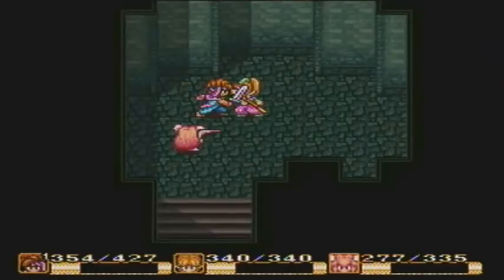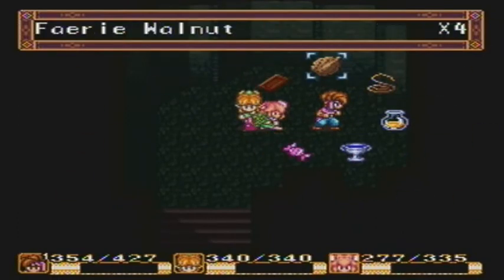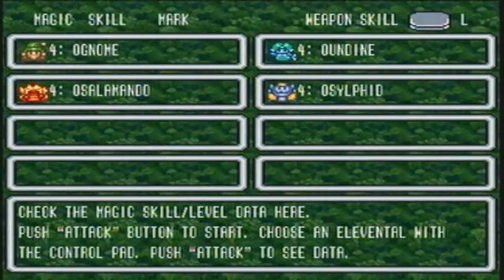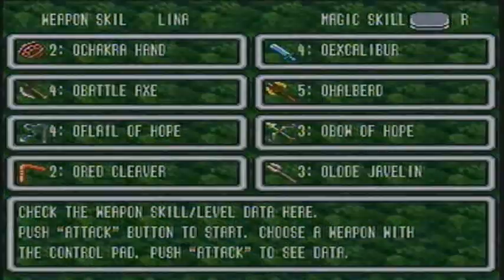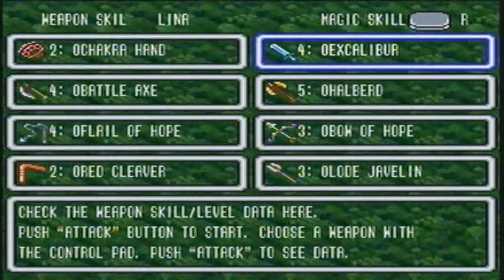I level grinded a bit off-screen. As you can see, my sword is max level now. I maxed out on Fairy Walnuts for grinding, and I managed to get everyone's magic to level 4. Because, like I said, this is a very, very nice grinding spot. I also gained a couple weapon levels off-screen, as you can probably tell.